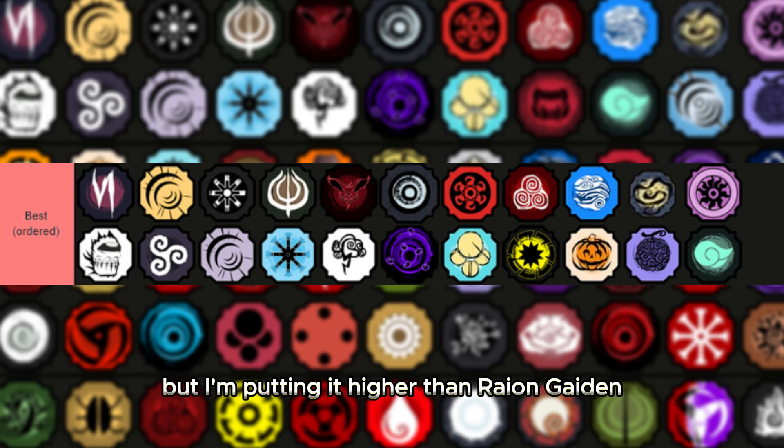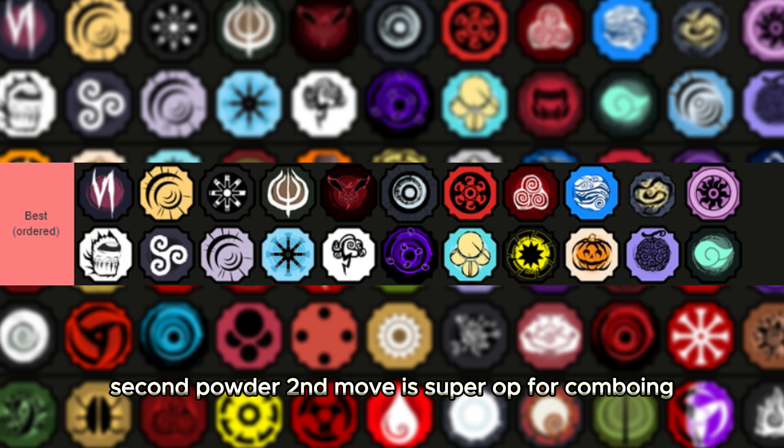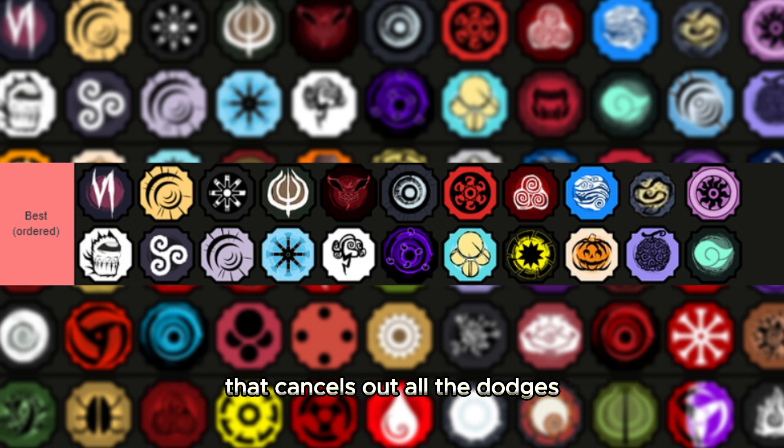Powder doesn't actually have a mode, but I'm putting it higher than Rayon Gaiden because of its moves. The second move is super op for comboing, and the third move is a really nice taijutsu move with a ton of iframes that cancels out auto dodges.